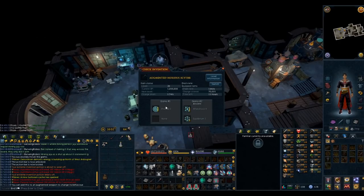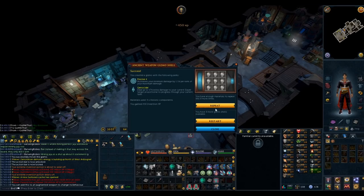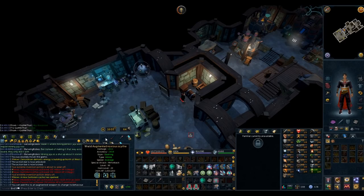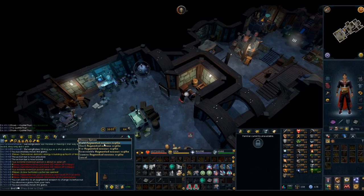Why do I have Precise 5 on my scythe? Precise 6 on its own is so easy to get — I have no idea why I accepted Precise 5. We need 9 of these. There's Precise 6 for my scythe. Let's get rid of Precise 5 and bang Precise 6 on there — another upgrade. Don't know why it wasn't already Precise 6, but alright.